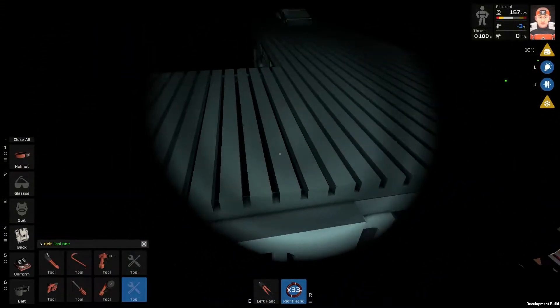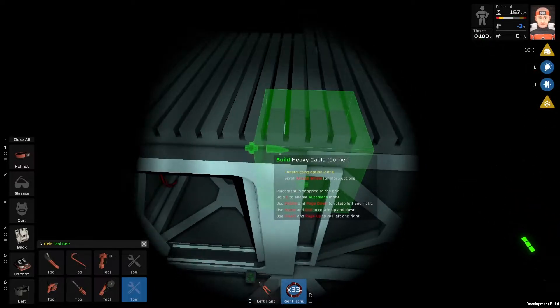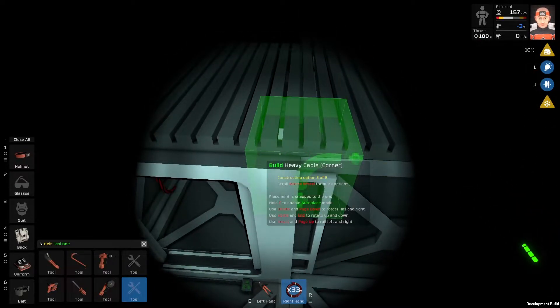Or I can rotate the APC and I can get the corner around this door.